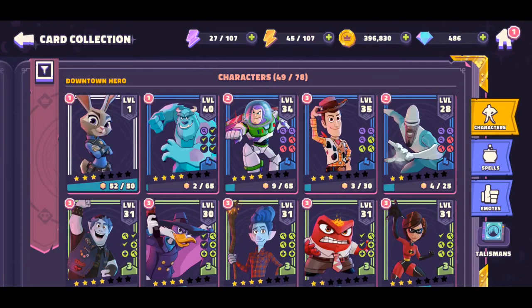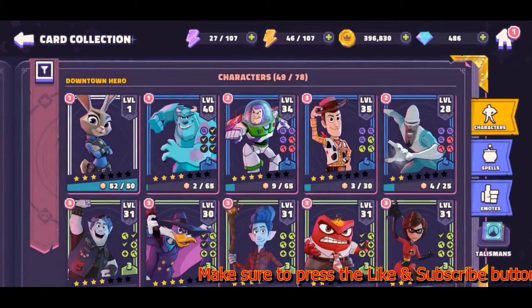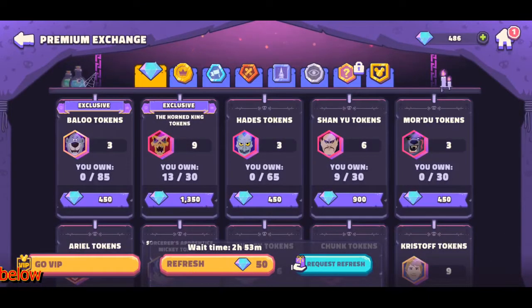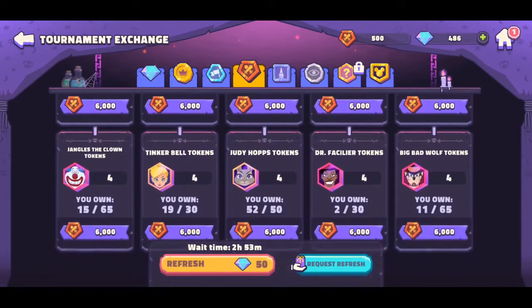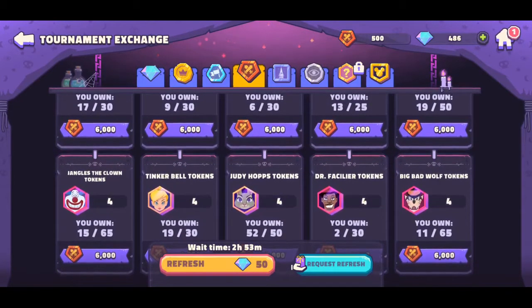The next one is equally easy but somewhat harder to get because of the number of tokens you need. I haven't unlocked her myself, but she's definitely a good character — I've played against several players who've used her — and that's Judy Hopps. She's available on the exchange, so what I did was use my battle tokens or tournament exchange tokens to unlock her from there.